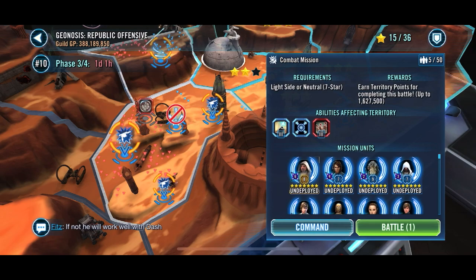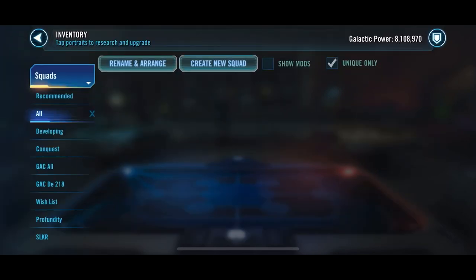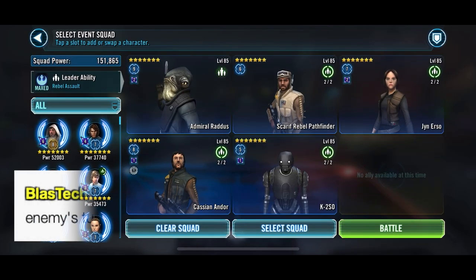Hey everyone, this is the Gerbil, and in today's video I want to showcase the Light Side Geonosian Territory Battle Andor Omicron, and give some tips and advice on how to run the team efficiently. The team that you should probably run will be Raddus, Jyn, Cassian, K2, and Scarif. I'll explain why in detail in a moment.